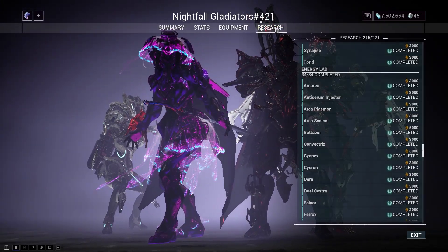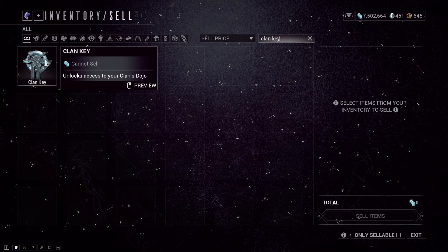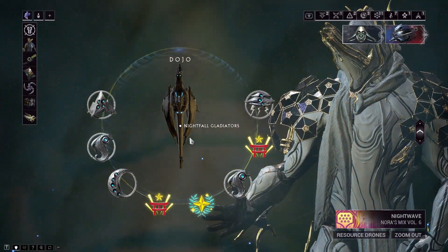Make sure that the clan you're joining has almost all your researches completed. Then you have to make a clan key from the foundry once you got the clan invite. After that, you should make your way to the navigation and enter your dojo.